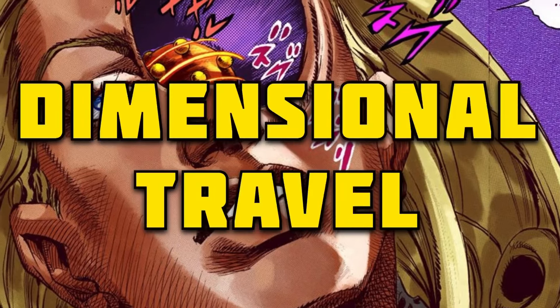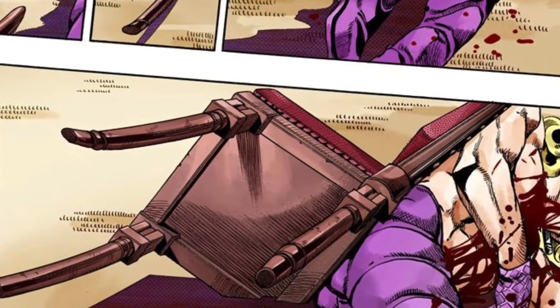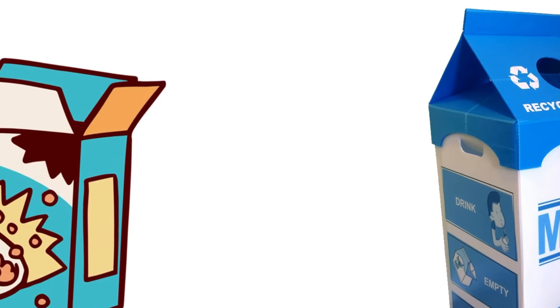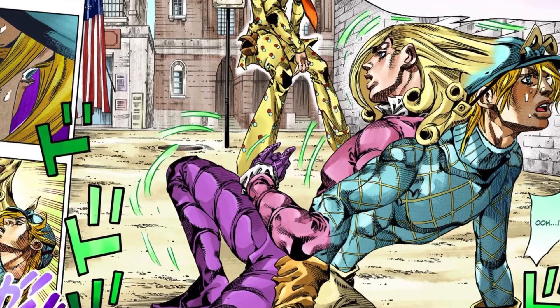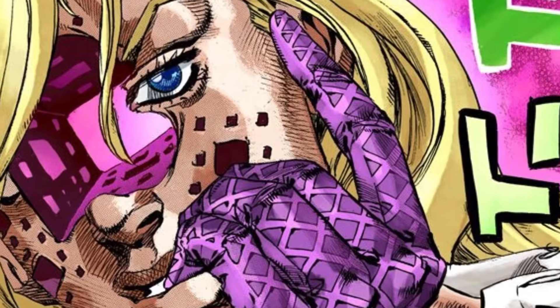D4C's ability is dimensional travel. When Valentine is caught between two objects, he can use that as a gateway to another parallel world. Examples include lodging himself between a chair and the ground, a doorway and a wall, sheets and the ground, liquids like water, and even tiny particles of dust. The dimensional hopping is mostly used to avoid attacks, and because there are plenty of things for him to be caught between, it's extremely difficult to kill him.